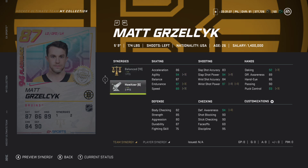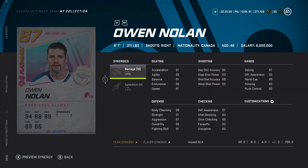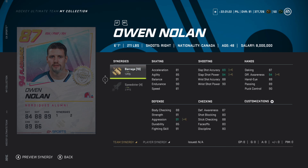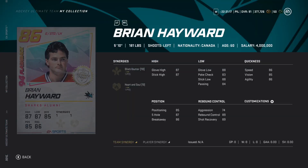I have Balanced and Howitzer so Grizzlik works well for me - 89 speed, 92 with Distributor, which is really really good. Spark gets him to 90 acceleration. Owen Nolan has 81 speed to start - you need Speedster and Distributor and even then only 88 speed. Barrage is becoming more popular and Speedster is just a given - there's no reason not to have it on your team.